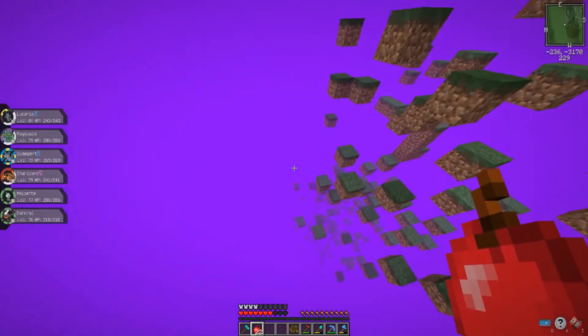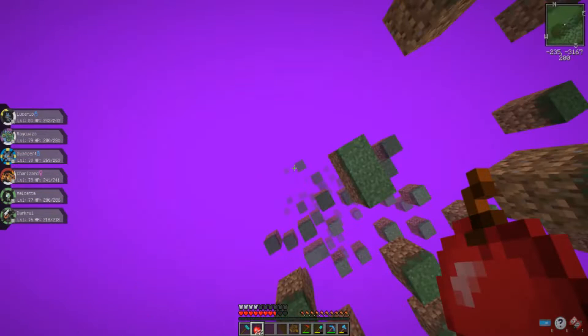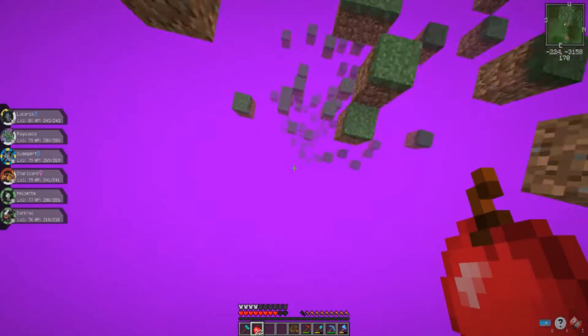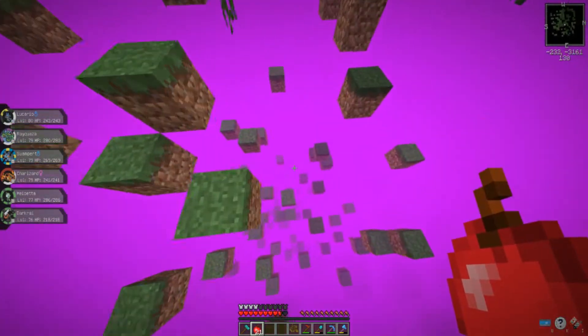There's a Wurmple — like, Pokemon can spawn on the grass here. That's not the weird part. I don't get it. I really don't. I think this is supposed to resemble the Blox Kingdom or something. I haven't watched Pokemon Sun and Moon anime so I have absolutely no idea how this is actually supposed to work.